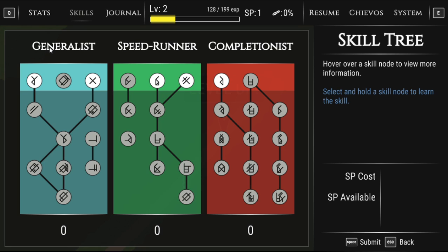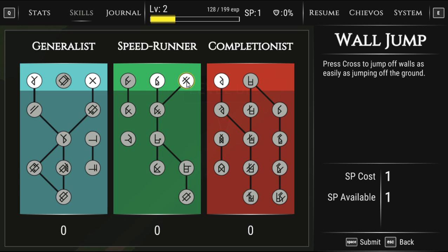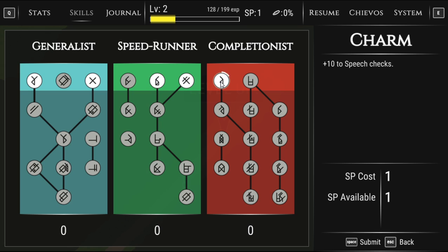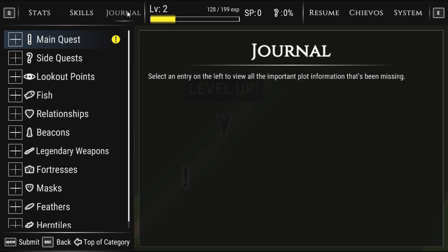On to the skill tree. I have Generalist, Speedrunner, and Completionist. We're doing a first impression so let's go Speedrunner. This ability 'was obviously difficult to program and is consequently easy to abuse' — it's called Complex Ability. Wall jump: 'press cross to jump off walls as easily as jumping off the ground.' Gain the ability to skip cutscenes. Also Finesse — let's go with Charm to get some speech in here. Confirmed!